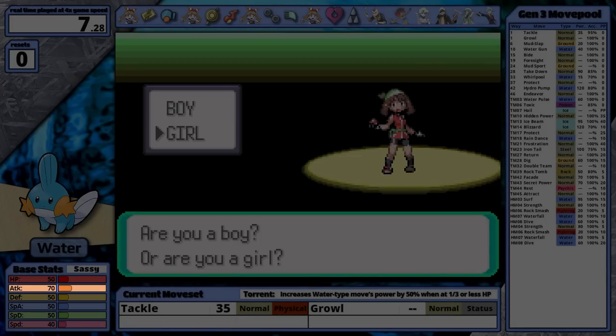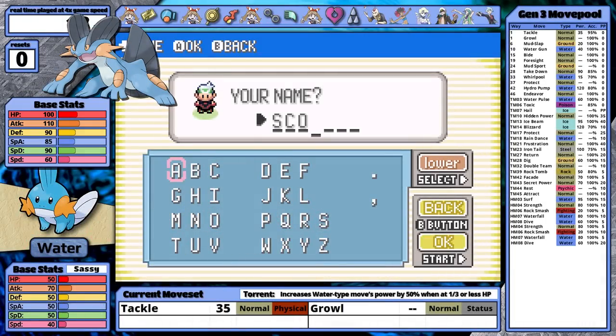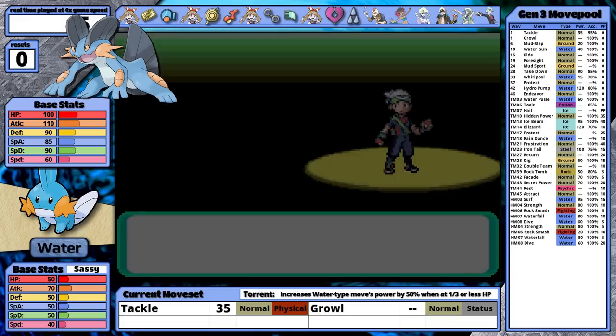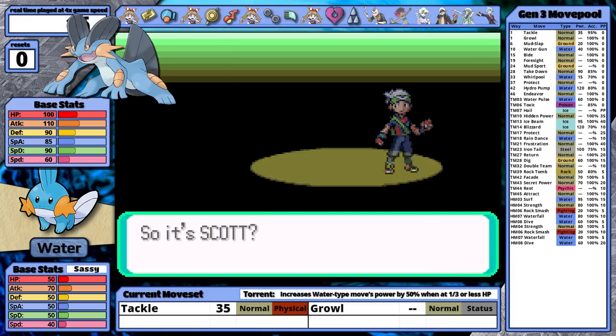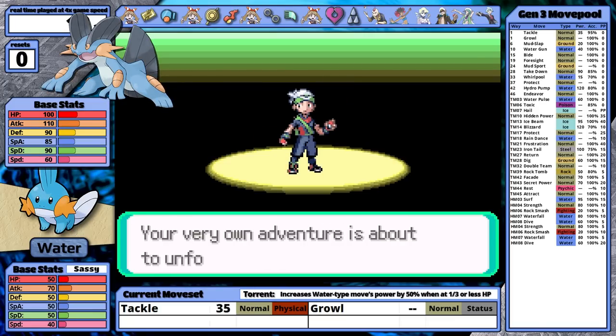The Mudkip line has incredible attack, mid-range HP, defense, special attack, and special defense — they're all perfectly balanced. Its main drawback is that this little cutie is not particularly fast. As it evolves, its attack continues to be its standout stat, while its HP, defense, and special remain balanced. However, its special attack doesn't grow as quickly, and its speed falls even further behind.